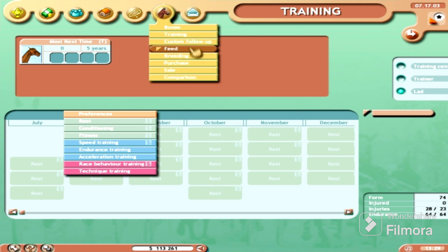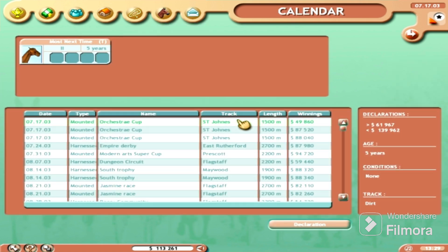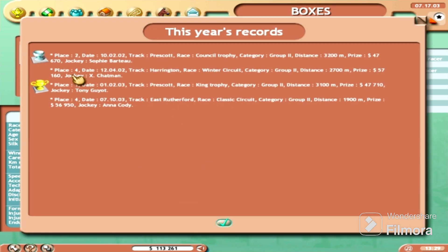What I'm going to try to do is just throw him into a race to see where we're at. Let's go to the race calendar — he prefers average distance. You can actually check his previous races using the trophy icon, which takes you to the records and where we finished. Our last finish — a fourth-place race — was at 1900 meters.